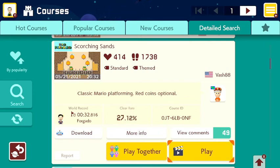We'll get started here with this level by Vash88 from the US and this is called Scorching Sands. It's a standard theme stage and it's classic Mario platforming. Red Coins optional. There's the course ID in case you guys want to play this.